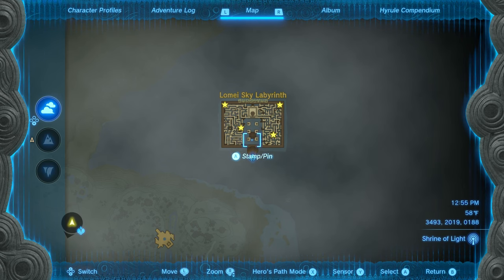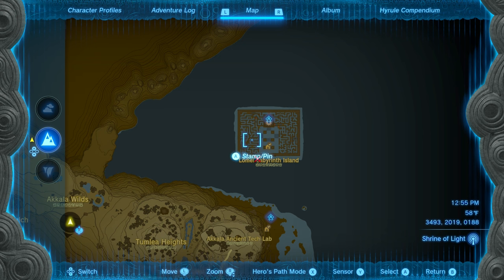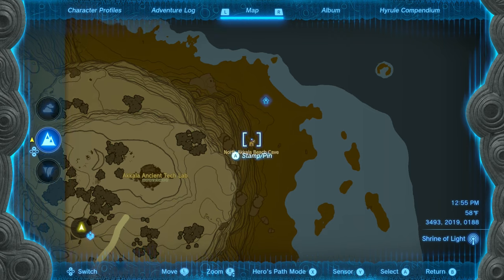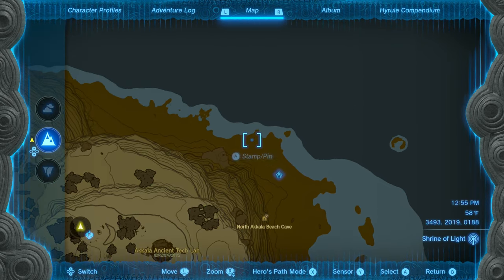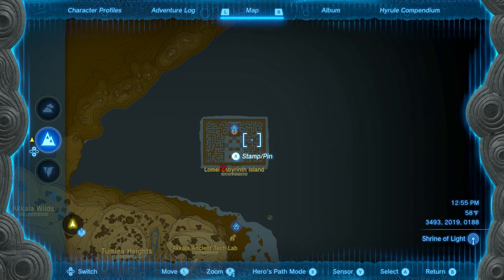In order to access this, you first need to have completed the Lome Labyrinth Island down on the surface. If you have not done that already, go do it, but if you need help, I do have a guide for that linked in the description. The TLDR is that you need to enter the North Akala Beach Cave, get all the way to the end, pass the Hinox, and then ascend into the Labyrinth and solve it.